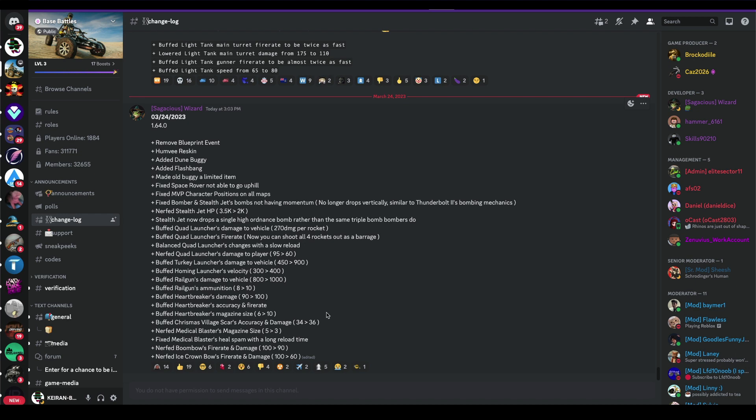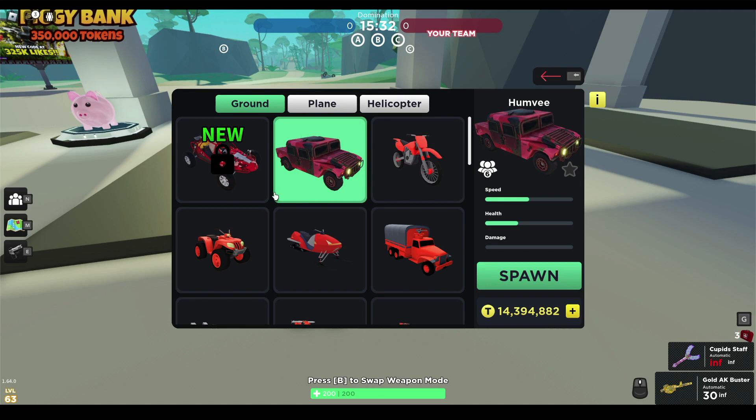Buffed heartbreakers magazine. Buffed Christmas village scars accuracy and damage. Nerfed medical blasters magazine size to 3 - let's go, nobody's gonna be using that anymore. Fixed medical blaster heal spam with a long reload time. Nerfed boombos fire rate and damage - nice. Nerfed ice crown bow - let's go, there it is.